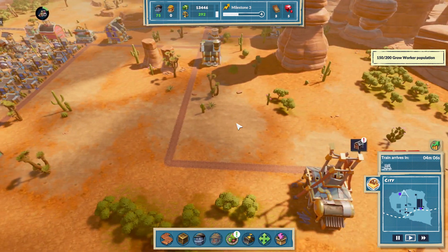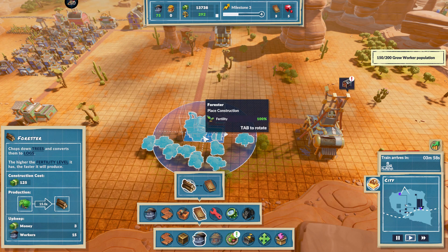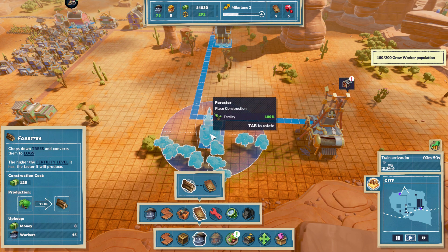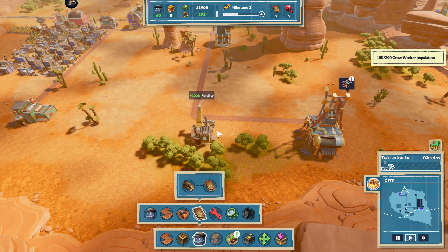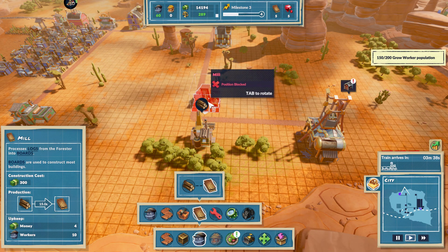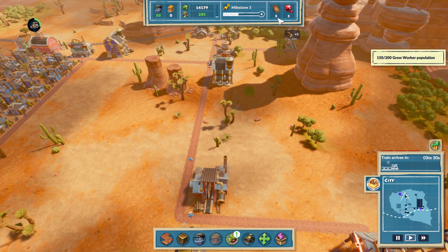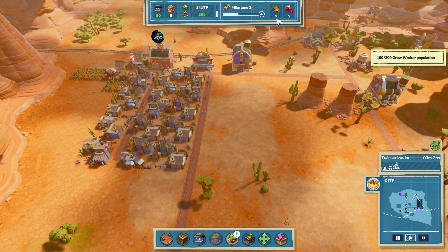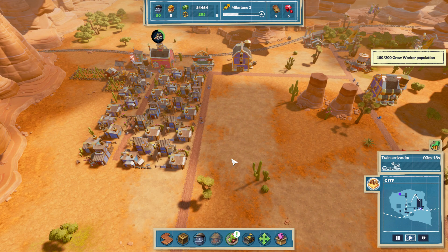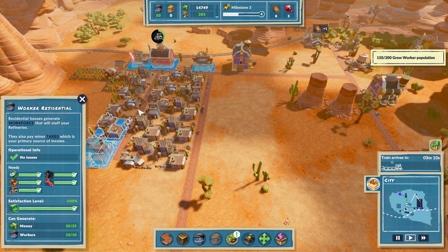Now we just need to grow workers, which means more planks. Let's throw in a forester back here. Are you connected to the road? You are. Let's also throw in another mill back over here - that'll get us more planks quicker. As we have more planks we'll keep adding more houses. Looks like they're all within range of everything we need.